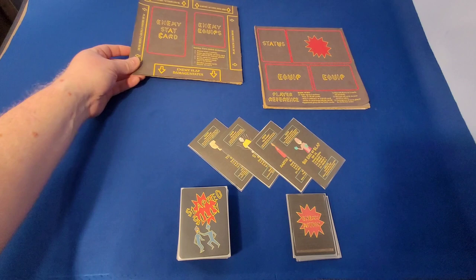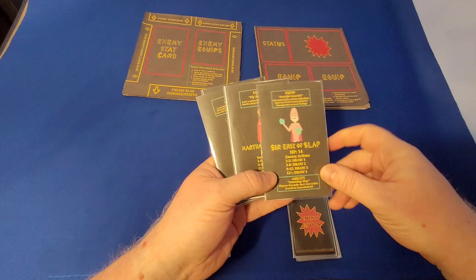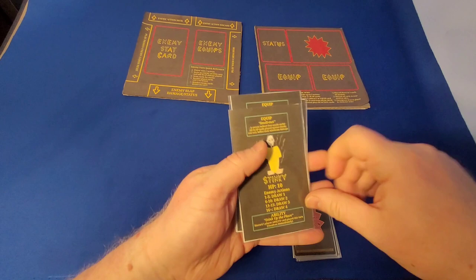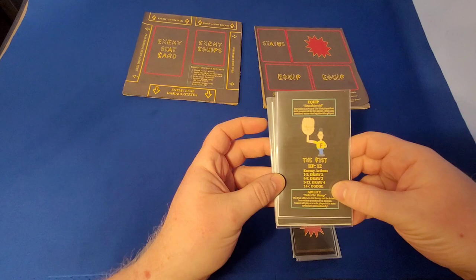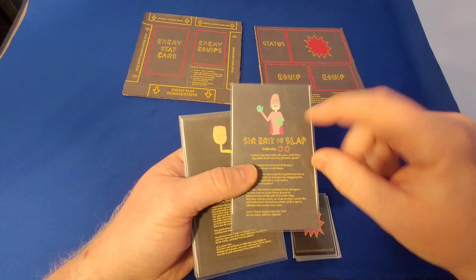To begin with with the setup, we'll use both of those. We will pick one enemy — we have a good number of them. These are proxied cards for the record; the final ones will look a little better and will have updated art. We have Sir Eric of Slap along with all of his stats, Martha Mashhead who wants to swat you with a fly swatter, Stinky, and The Fist who's one of the toughest ones. They both have stats on them, and on the other side they have a short description of their story along with a difficulty rating. I'm going to choose Sir Eric of Slap because he is a level 2 difficulty — he's pretty balanced.